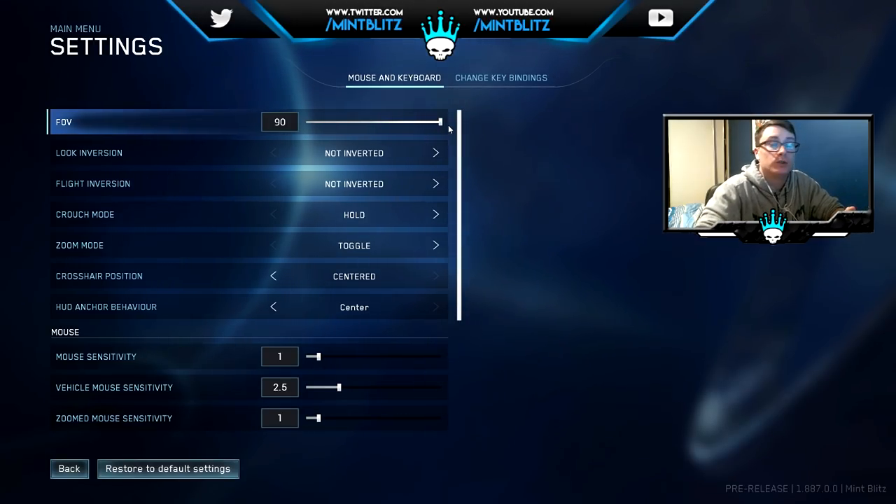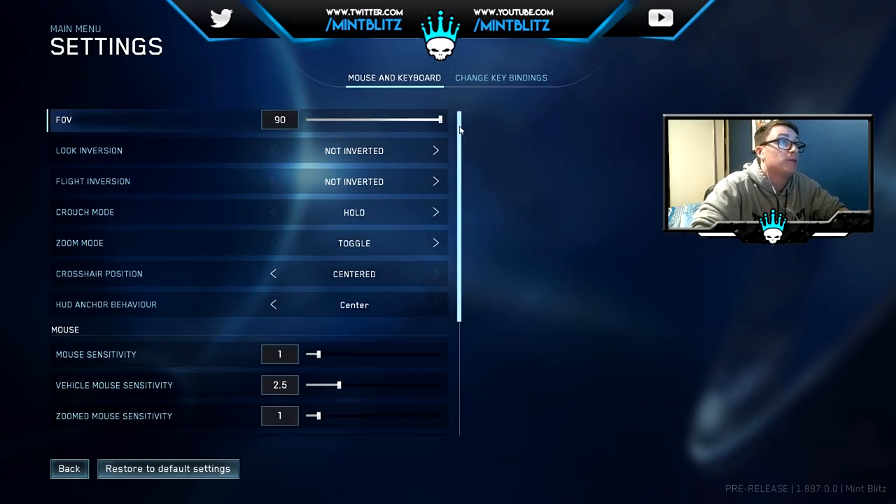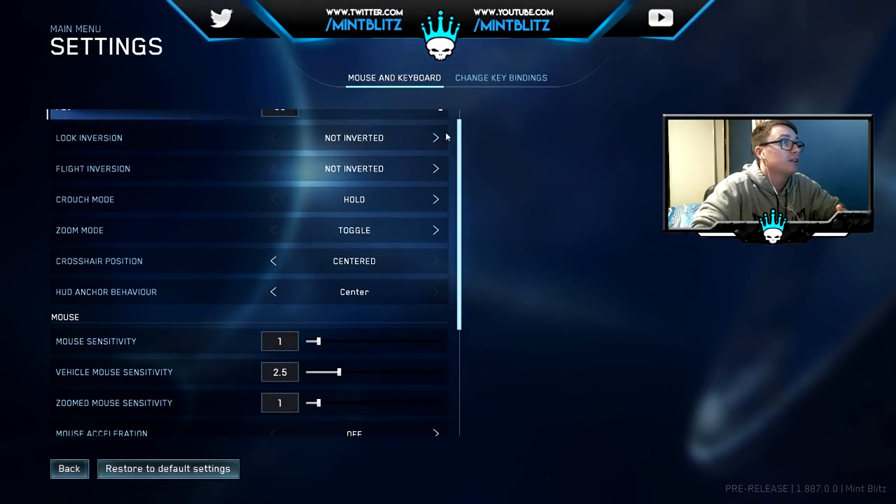We see there's a field of view option — that's probably the one thing a lot of you guys might care about. 90 is the max for now. I think it's also capped at 60 frames per second. The field of view might actually go a bit higher if they can make the player models not look too broken. I'm unsure whether they'll uncap the frame rate, but time will tell. Maybe when the game eventually comes out it'll have an uncapped frame rate, but for now I'm pretty sure a lot of people told me it's 60 FPS.